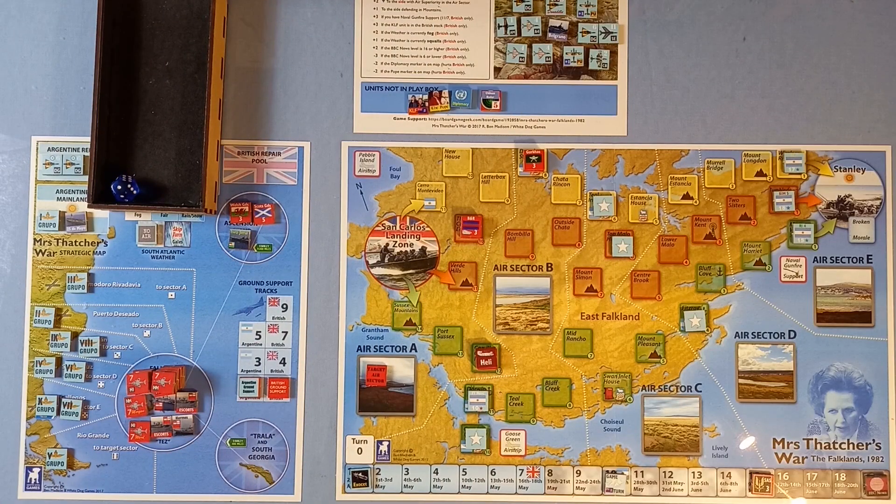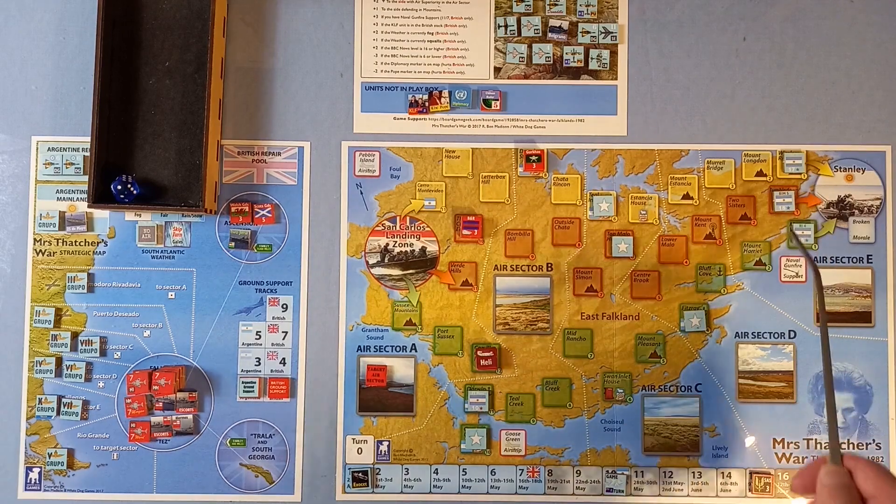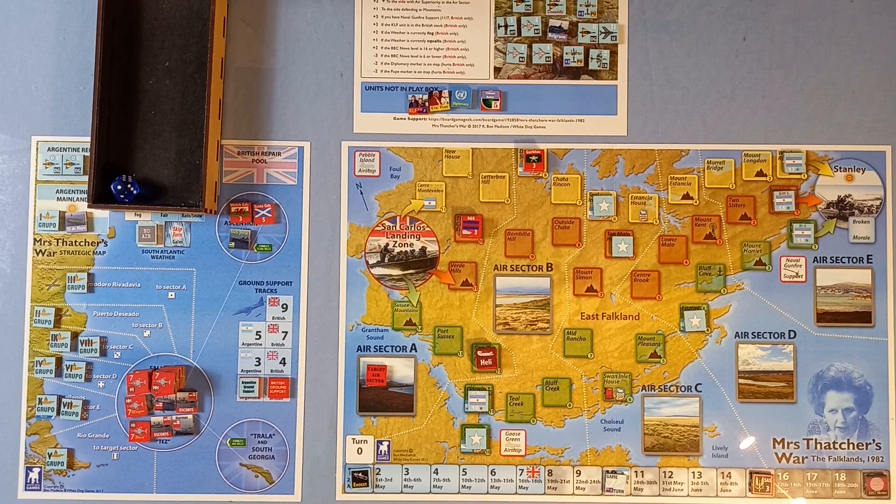Black Buck Air Raid: Vulcan bombers from Ascension Island bombed Stanley Airport to degrade the Argentine garrison's supply line — a daring but largely ineffective mission. Roll a die and increase the BBC News number by that amount. But if we throw a five or a six, we can retreat one of those blue stars back into Stanley. Let's see — five or a six. Get in!